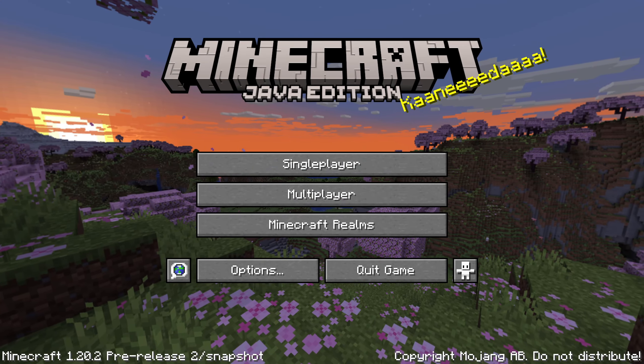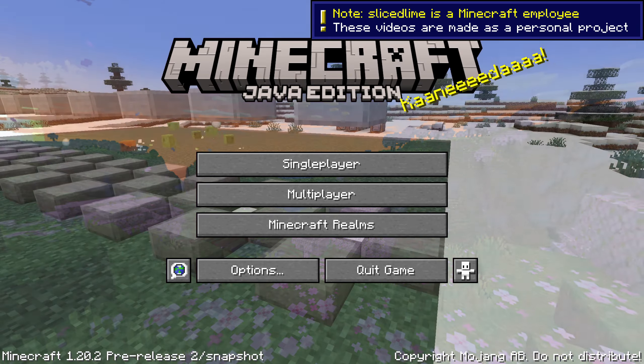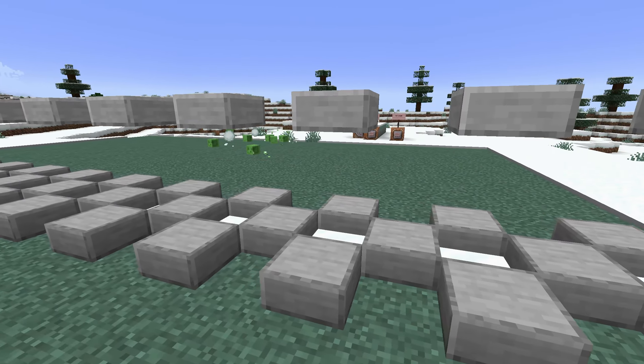Pre-release number 2 is out for Minecraft 1.20.2 with bug fixes and a revert of the search functionality from the previous pre-release. My name is SlicedLime and I'm here to take you on a quick tour of these changes.